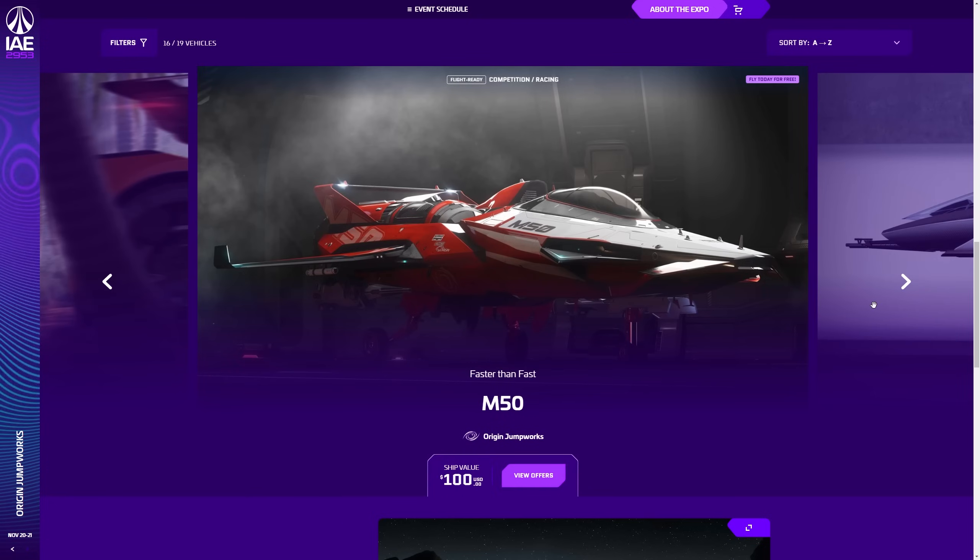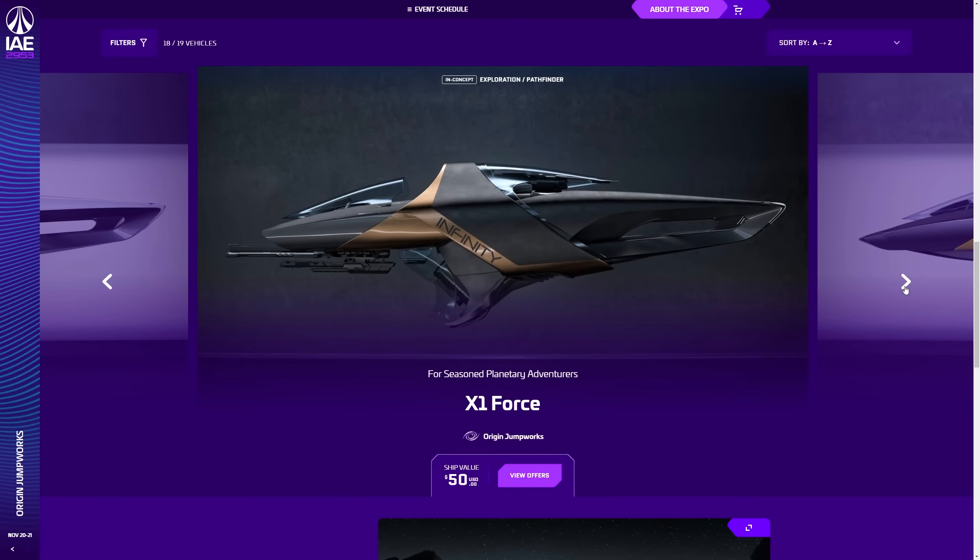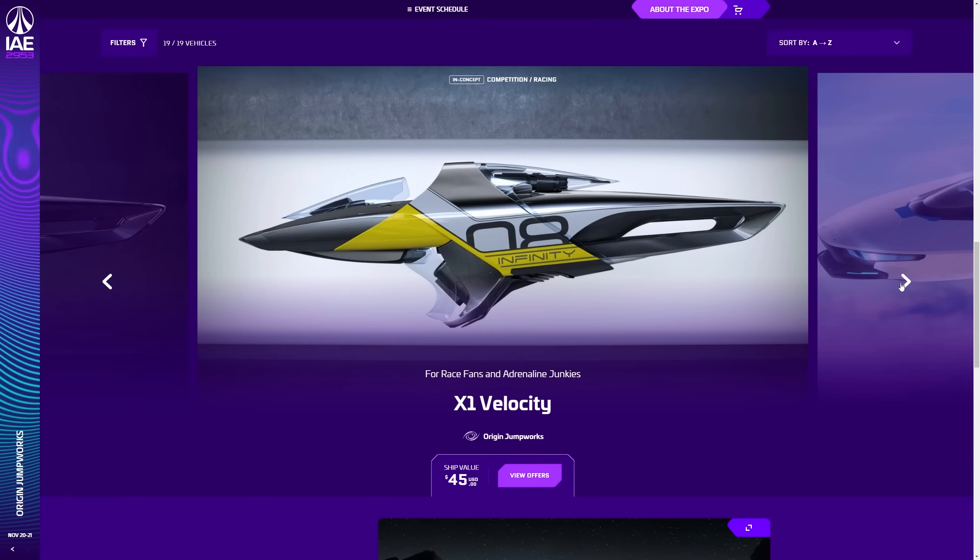The M50 is $100 if you're after a serious racer. It's different to the 350R — the 350R is going to go faster in a straight line, whereas the M50 will probably have better acceleration and agility. The X1 hover bikes are planned for 3.22 by the end of the year: $40 for the standard, $50 for the Force version, and $45 for the Velocity racing variant.